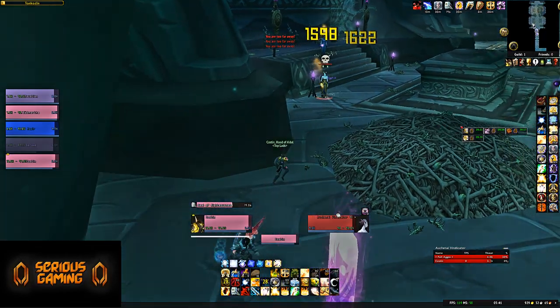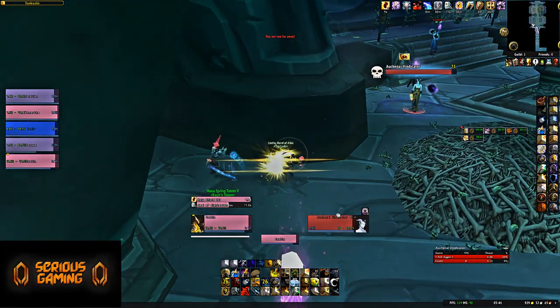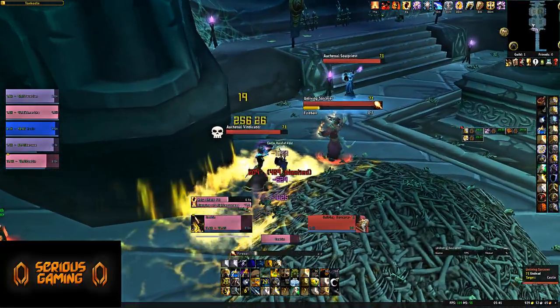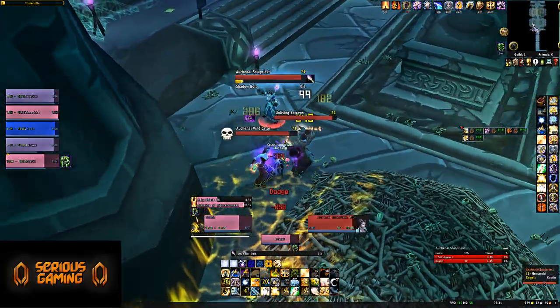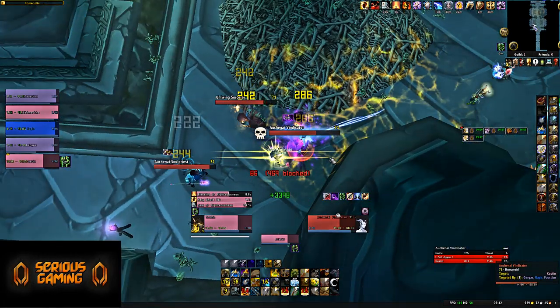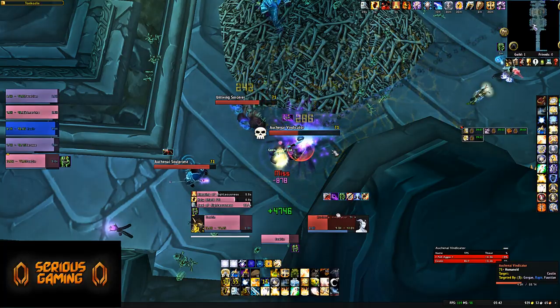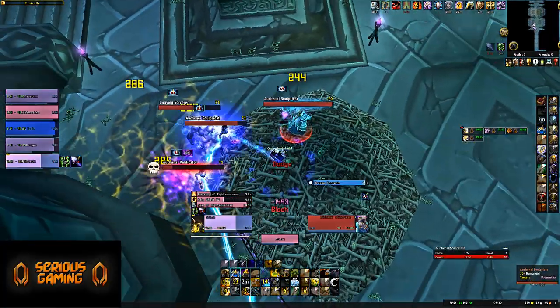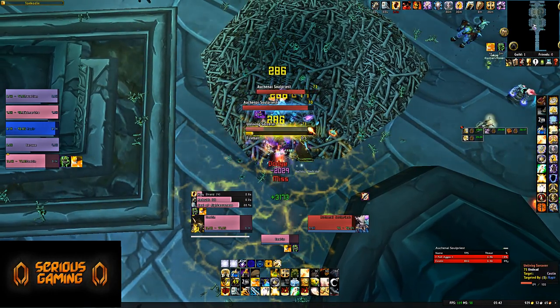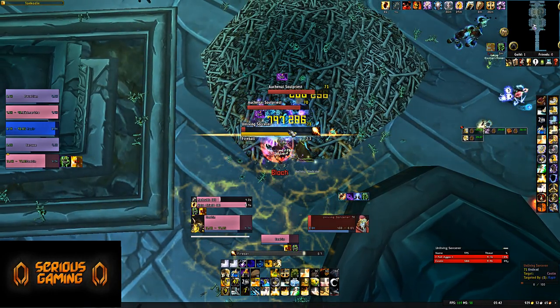As you enter the dungeon, you'll want to deal with either one side or the other. The thing about this particular dungeon is that the mobs at the entrance are the mobs you're going to be dealing with for the vast majority of the dungeon. So if you can handle them, you can handle most of what this dungeon will throw at you — with the exception of the bosses, of course. You go on either the left side or the right side.